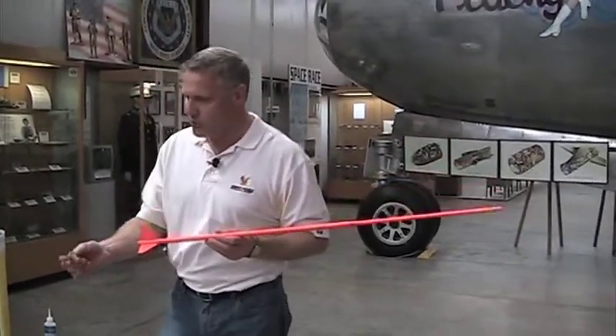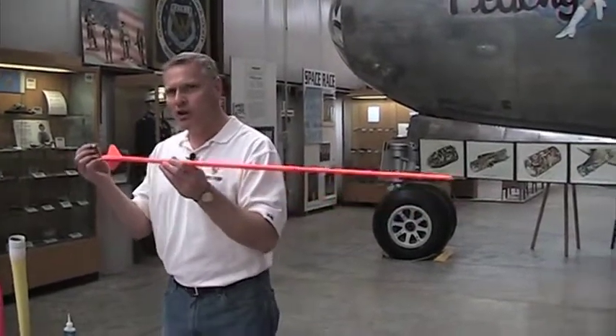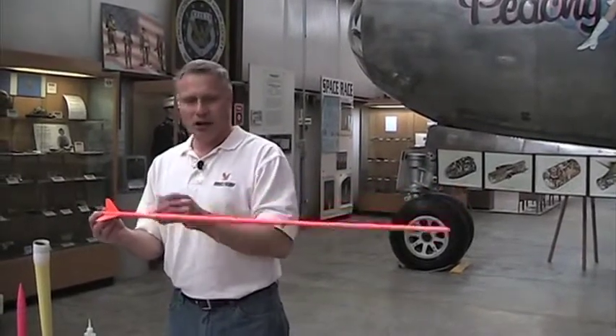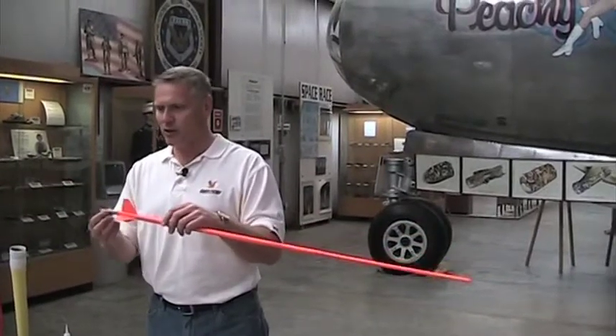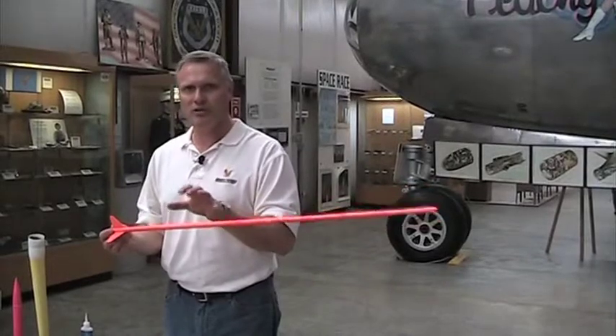So this is a half-A motor right here. Look how small it is. Basically you want to keep your rocket as light as possible and as small as possible. This is a minimum diameter, small motor, minimum diameter build, and you're going to have to get parts for this because there's really no kits available.